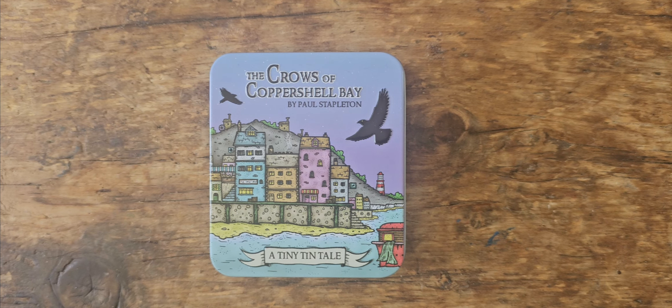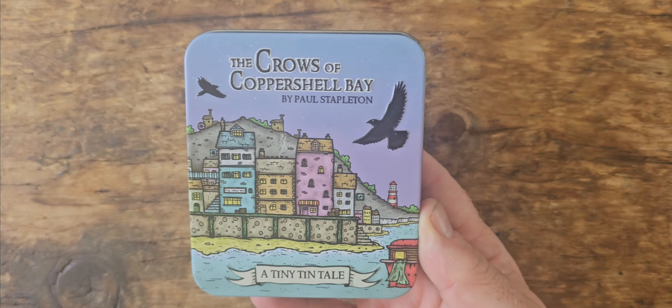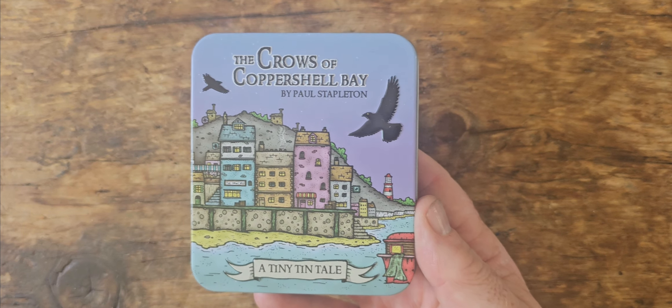Good afternoon! I just wanted to give you a quick run through the Crows of Coppershell Bay, both the box and the contents, and also to explain a little about what the game is actually about. The Crows of Coppershell Bay is the first in the Tiny Tin Tail series of games, which are all standalone adventures set in the same world as Pauper's Ladder.